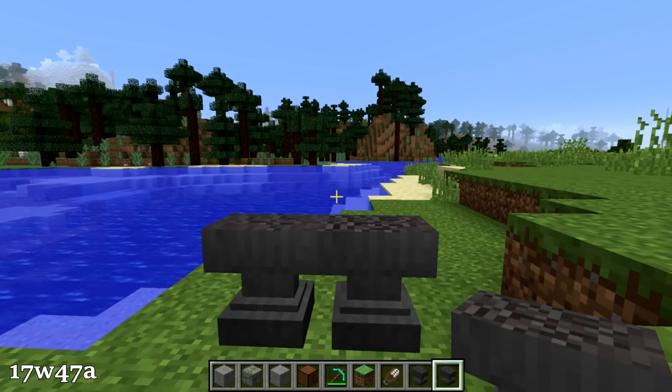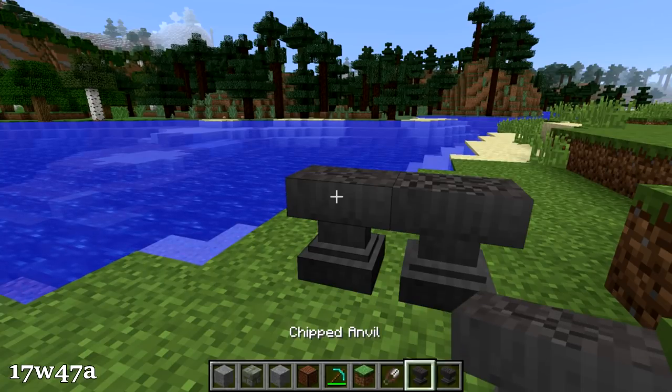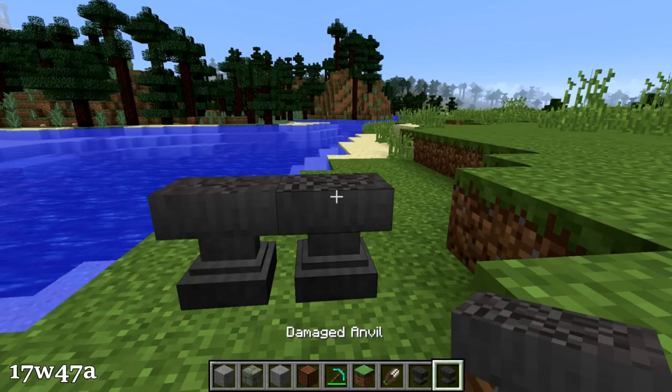One other minor change from the A snapshot is that the slightly damaged anvil has been renamed to the chipped anvil, and the very damaged anvil is now simply the damaged anvil.